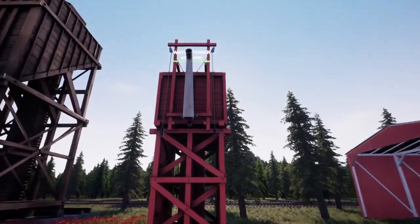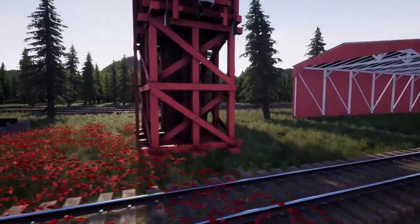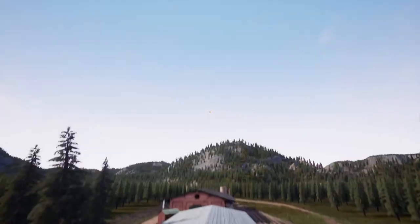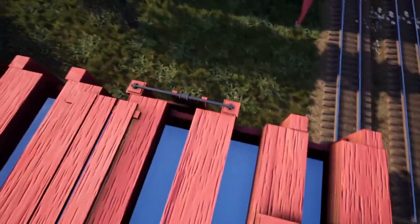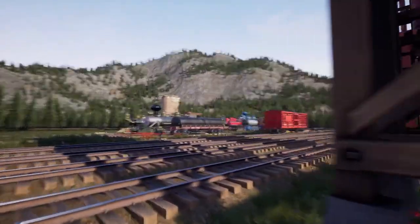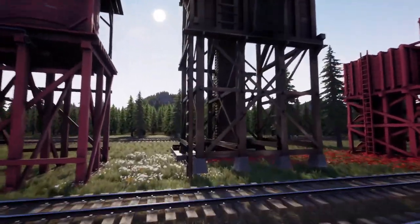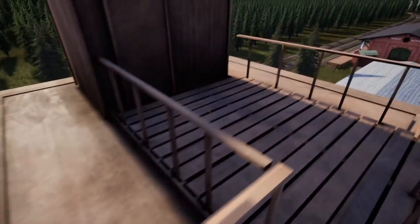Water tower number one — there you go. These things have ladders that actually do work in the game, if you can get it set down on the ground. It's a little bit tricky because some of these are kind of floaty, which you'll have to play around with.